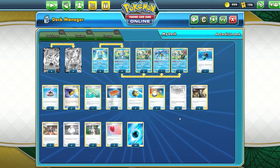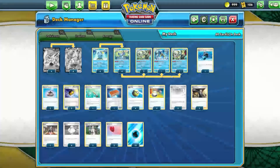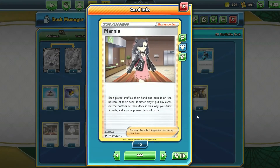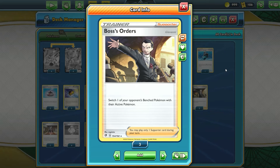For Supporter cards, we've got three copies of Professor's Research for raw draw power. Two copies of Marnie to refresh your hand without having to discard your cards like with Professor's Research, and also to disrupt your opponent. And then we have two copies of Boss's Orders — usually with Calyrex you're dishing out enough damage to knock out the active Pokémon, but sometimes you need to target something a little smaller, so Boss's Orders switches an opponent's Pokémon to the active position.